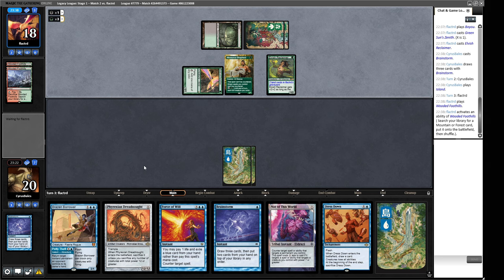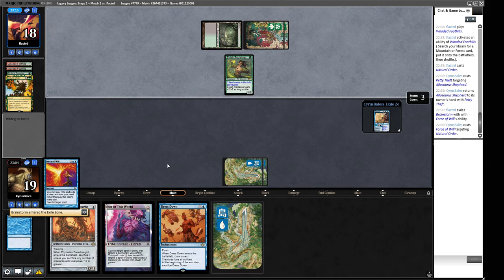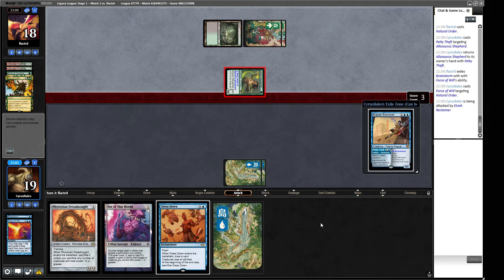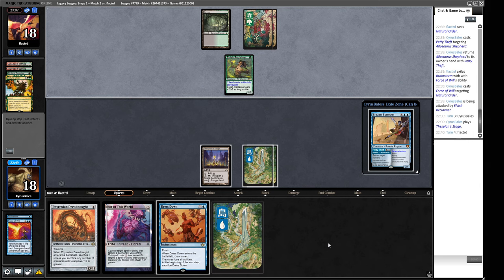We could bounce the Shepherd — so it's a Natural Order. We can bounce this Allosaurus Shepherd and then Force of Will this pitching our Brainstorm. I don't mind that. I want to use this Dress Down to make our Phyrexian Dreadnought do stuff. So we're going to take one damage from this Grazer. I'm going to draw a Thespian Stage now. Are we supposed to play the Thespian Stage in case the next card we draw is a Dark Depths? I think we are. So I'll play this Thespian Stage — gives away potentially a little bit of what we're doing, but I think that's not the end of the world.